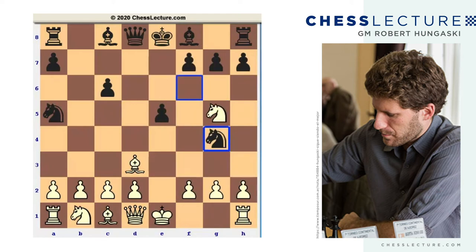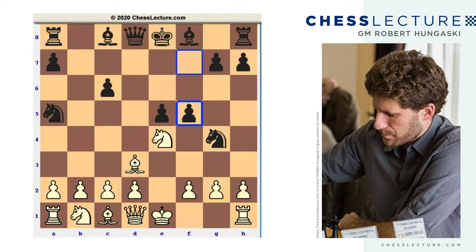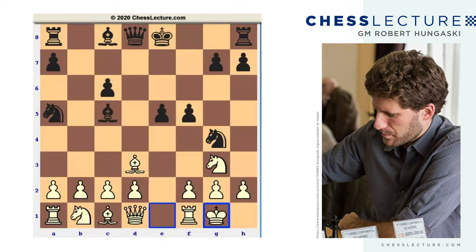After knight g4, the correct move is knight e4. This might seem a little bit counterintuitive, because we are running into f5 right away, but this is where all the forcing sequences come in. After f5, any other move besides bishop e2 is going to lead to a huge advantage — if not a winning advantage — for black. For example, if knight g3, bishop c5, castle kingside, queen h4, the game is practically over.